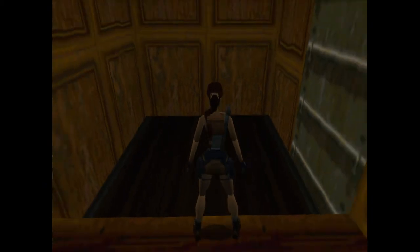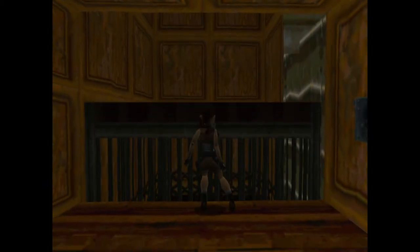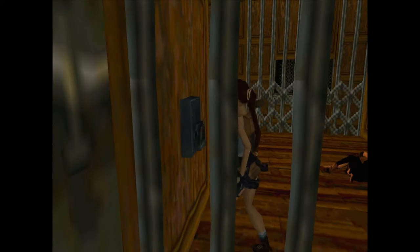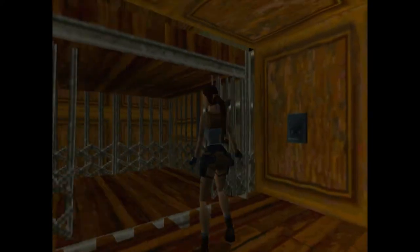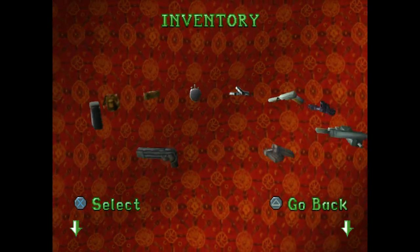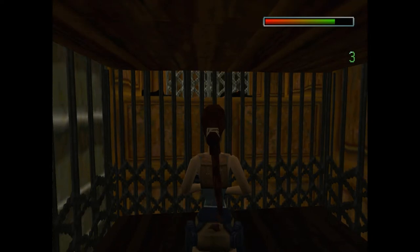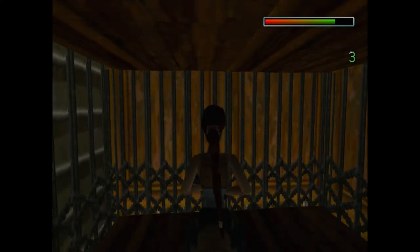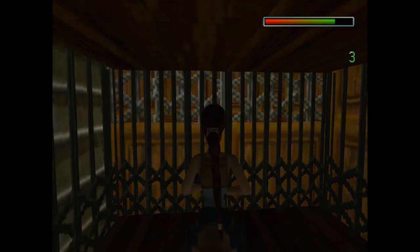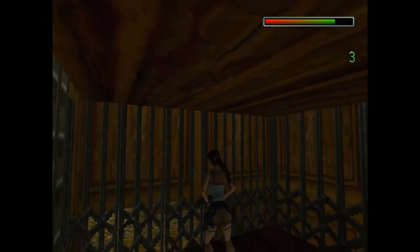Elevator's finally at the top — we need to push the button, take a hop back, turn, and walk in. Now what we need to do is blow some people up again. Three shots left in my grenade launcher — these are the last two people I need to blow up, so hopefully I have one left over in case I miss.